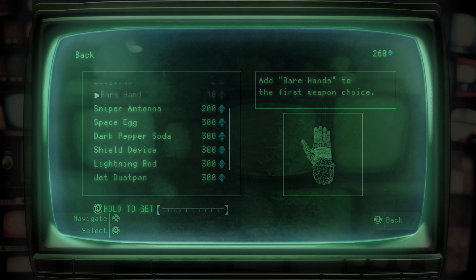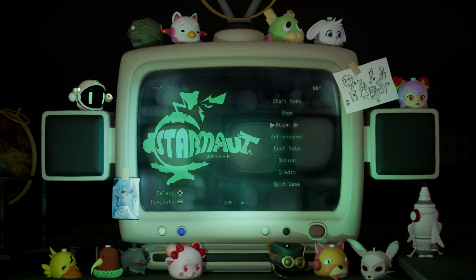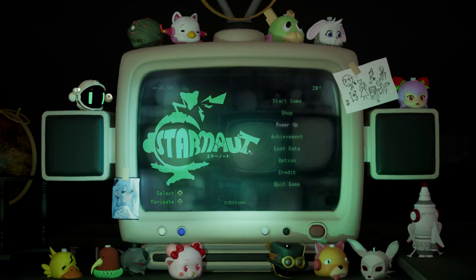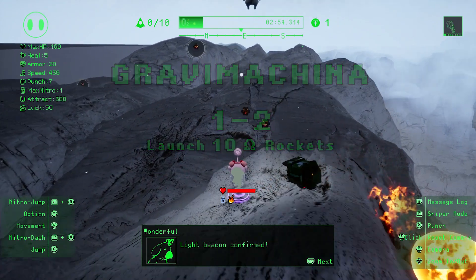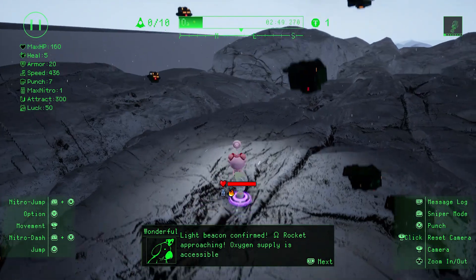Over time, you can unlock the ability to play as different characters and buy new weapons that act independently. An easy mode can be bought in-store for free. While Starnaut has an excellent-looking presentation of the world and characters, it does have some areas for improvement. The game doesn't do the best job of describing what's happening and what the loop is, and the menus can be a bit fiddly and unclear.